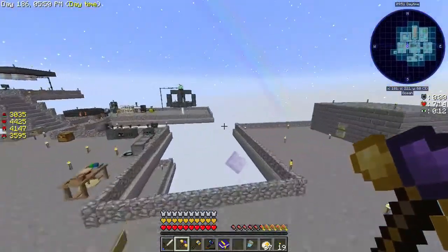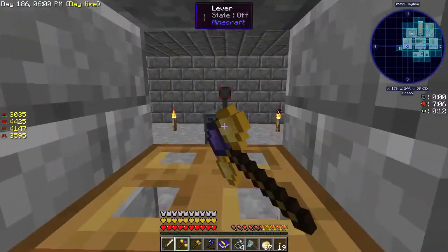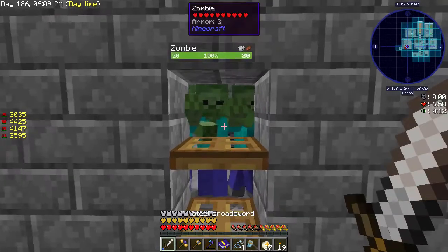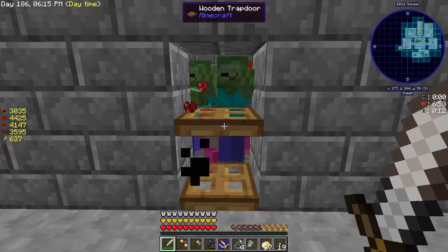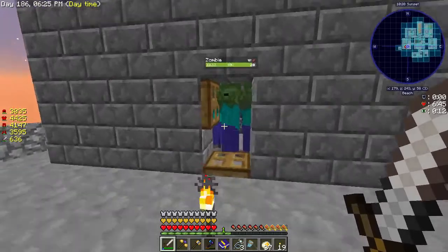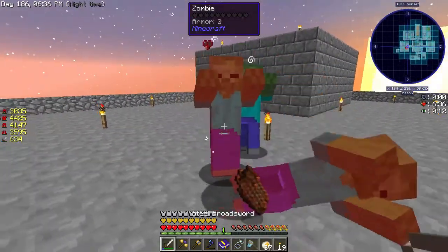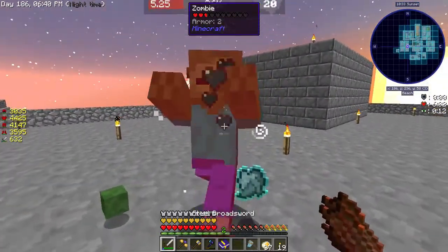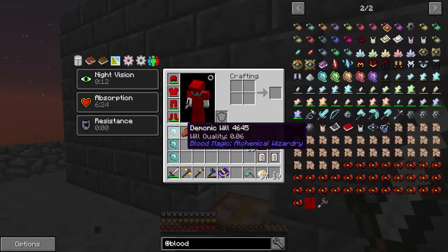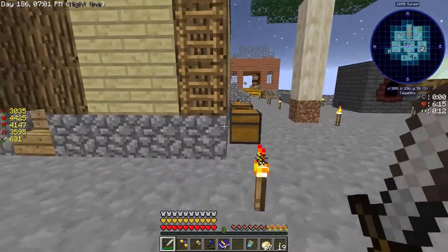All right, we need demonic will. To get demonic will we need to either kill a mob with a living weapon or we need to snare them. We get those white particle effects and we get demonic will - I do believe it is a chance. There we go - we have a little bit of demonic will. All these demonic wills have different quality: 0.06, 0.62, 0.5.